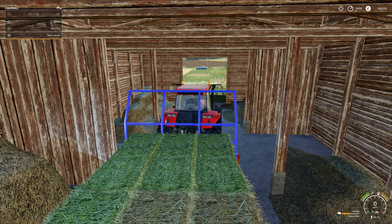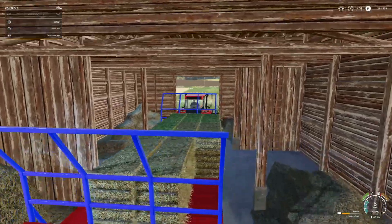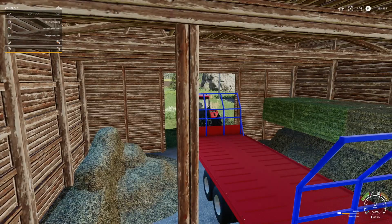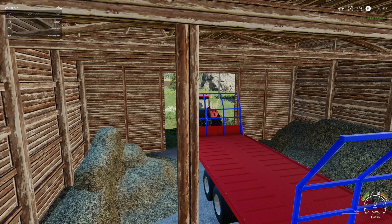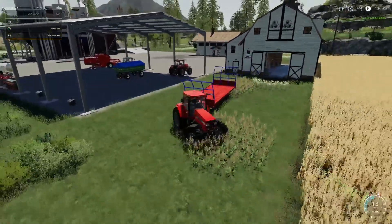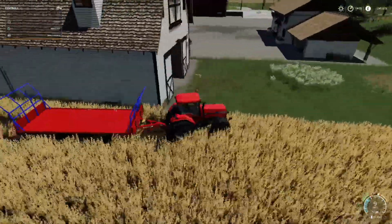Let's see how much we're getting — we've got four straw and four grass. Drive forward and watch the bales disappear — sold £3,113. That was only eight bales — wow, that's a good little money maker. I do like these extra sell points you can add to your game; it makes the game a little bit more interesting.